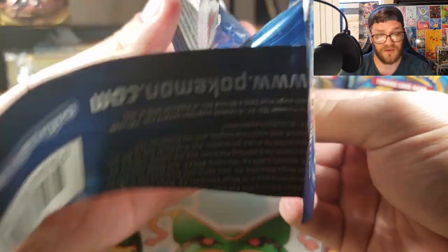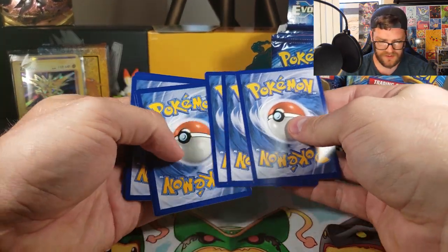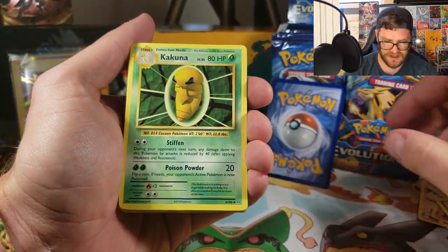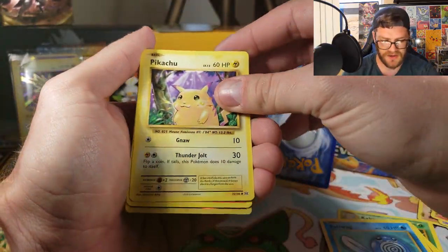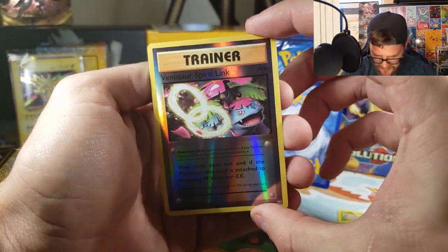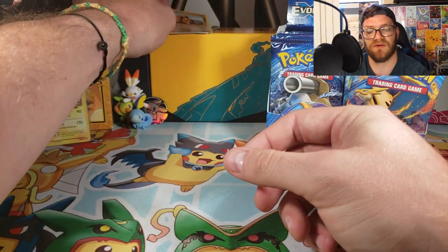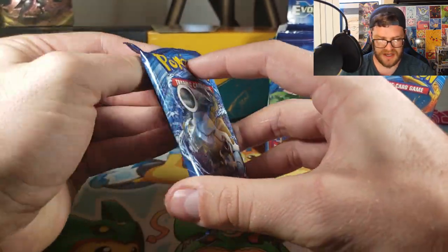Pack four: Got Charizard Spirit Link, Kakuna, Full Heal, Diglett, Poliwag, another Yellow Cheeks Pikachu, Ponyta. Reverse Holo Venusaur Spirit Link. And our rare is a Dugtrio — Non-Holo. Going to jump into the next pack, keep it rolling for this half of the box.